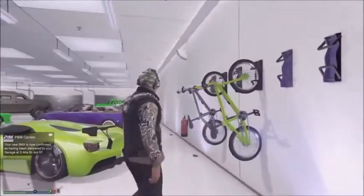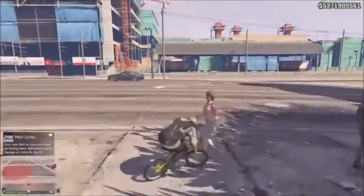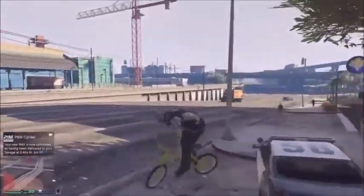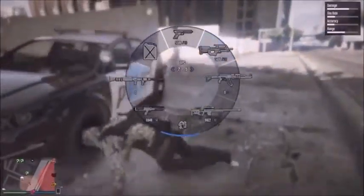After waiting for a while the bike got delivered and I got the lime green color. This is not fake — I didn't fade the screen or anything; I actually got a green bike. This is a really easy glitch, one of the easiest in this video. Let's get on to the third glitch.